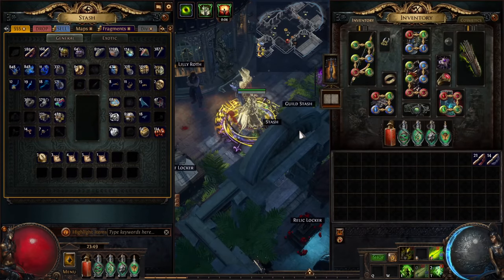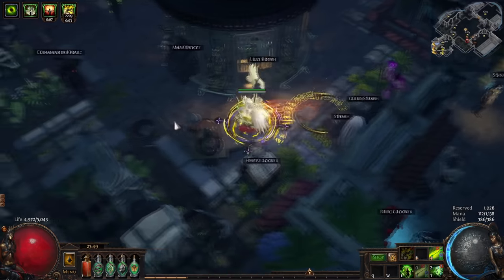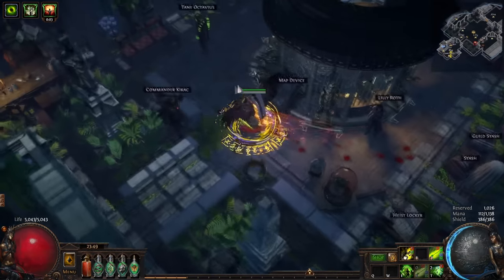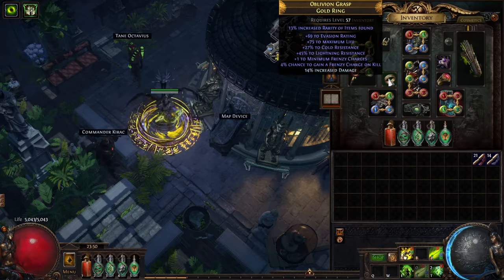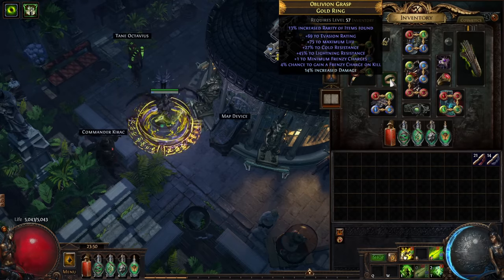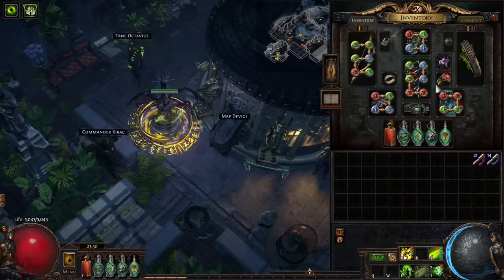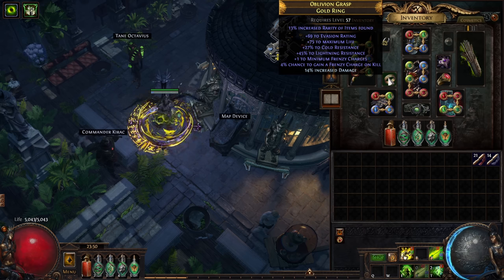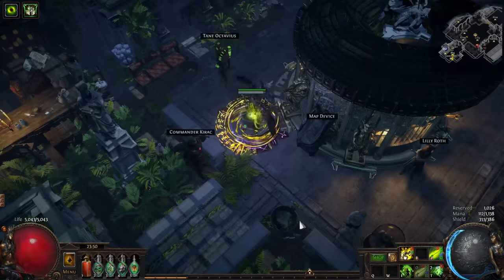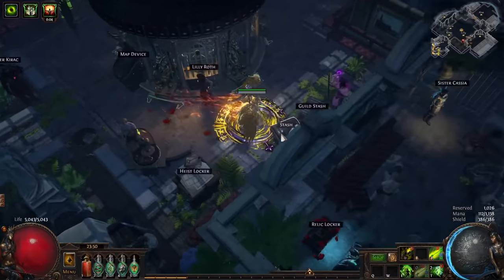I killed Cortex a couple of days ago and he died so fast - it was a joke even though this is primarily a mapping build. I've been farming a lot of Sanctums and managed to get a nice Sanctified Relic with 6% increased damage per Frenzy Charge. I also snagged a ring with minimum Frenzy Charges and gain a Frenzy Charge on kill, which is really nice. Because we play Eldritch Battery, you no longer need reduced skill mana cost on rings, making it much easier to get stronger, better, and cheaper rings.